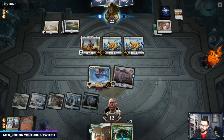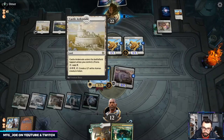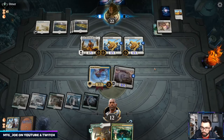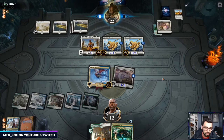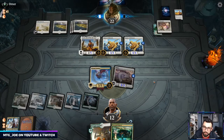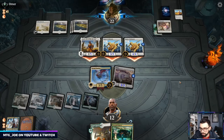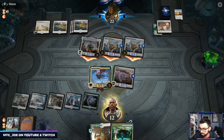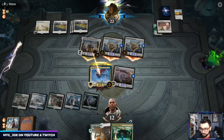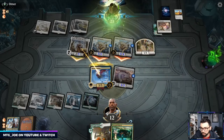Now we have protection as well. Need to know they have Castle Ardenvale now, so they can make a token to make things bigger in response. We need to be mindful and not block the four-power one. They have Unbreakable Formation — okay so they gain some life. Least likely play — they just do that.